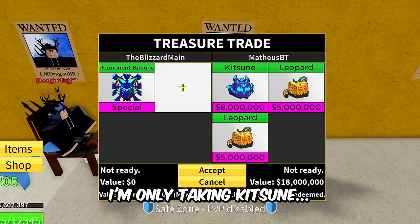This is quite possibly the worst trade I've seen today so far — he only has a Ghost fruit. Control, Control, Venom, and Venom — two Venoms and two Controls for permanent T-Rex. This goes without saying that this is not worth permanent T-Rex.